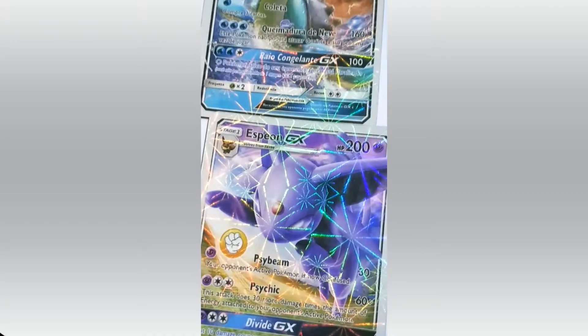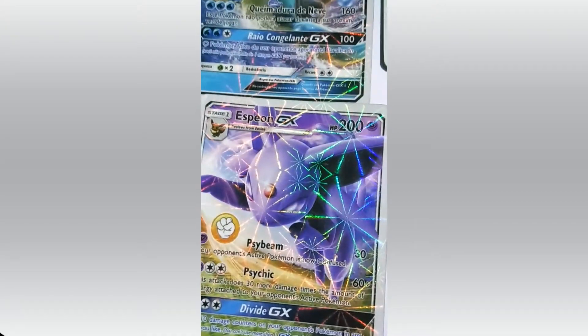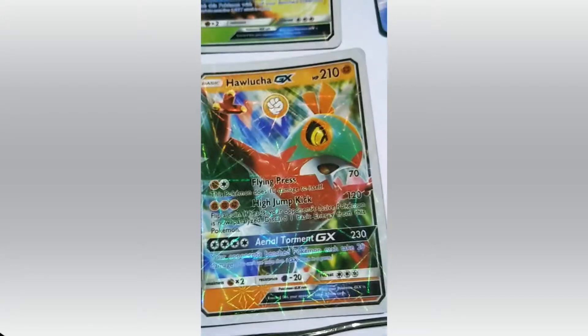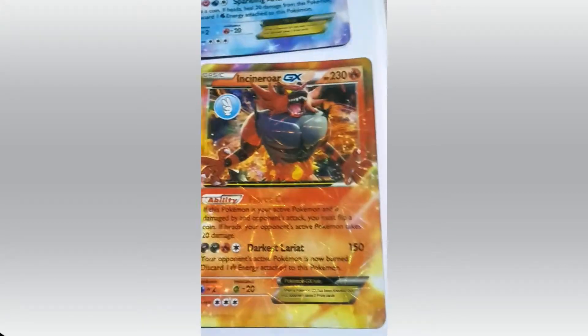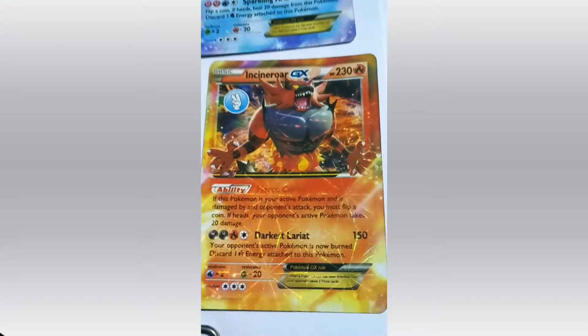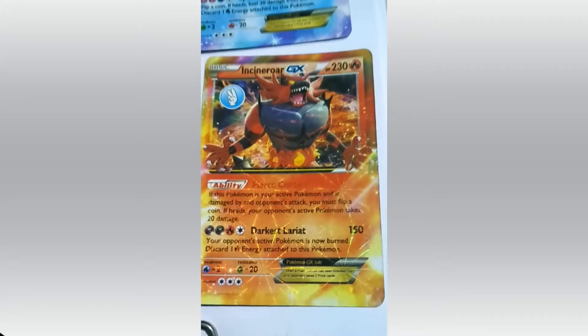Espeon. Attacks: Psybeam and Psy Kick. HP 200. Hariyama. HP 210. Flying Press and High Jump Kick. Incineroar. HP 230. Attacks: Fierce Cornish and Darkish Blade. Stay away from this.